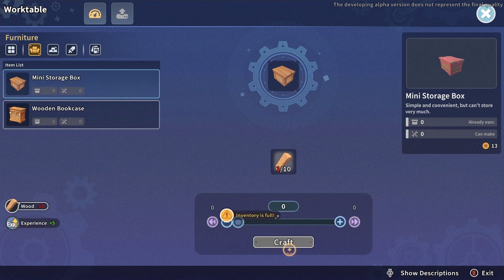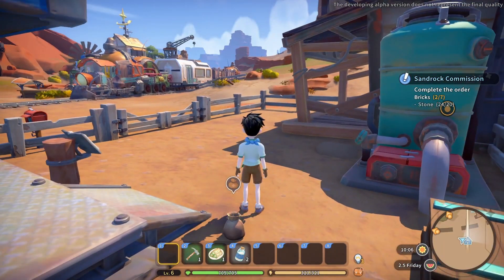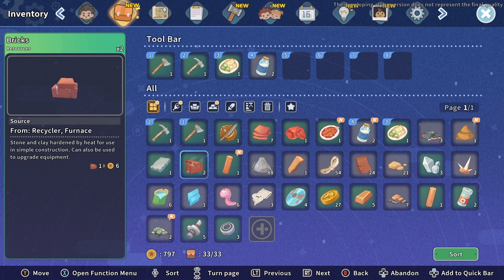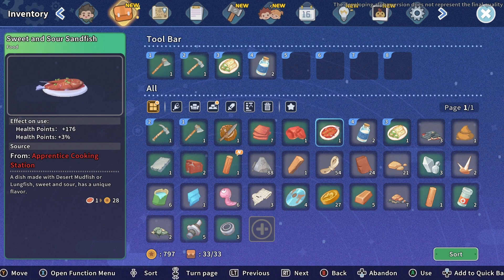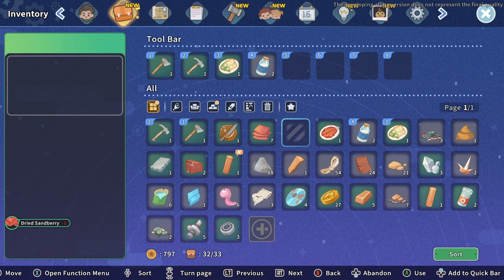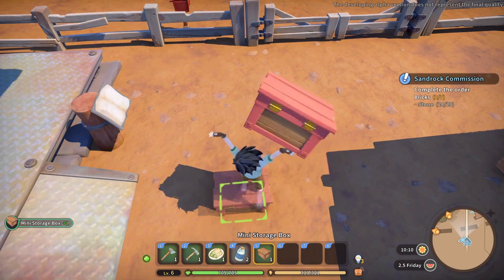I wanted to make a mini storage box. Inventory full — oh no! All right, what do I need to get rid of here? What can I throw away that I don't care about? Problem solved. Obviously.